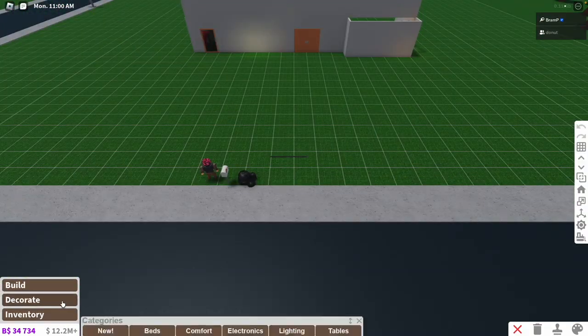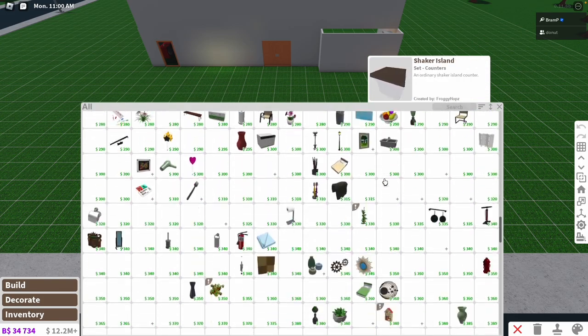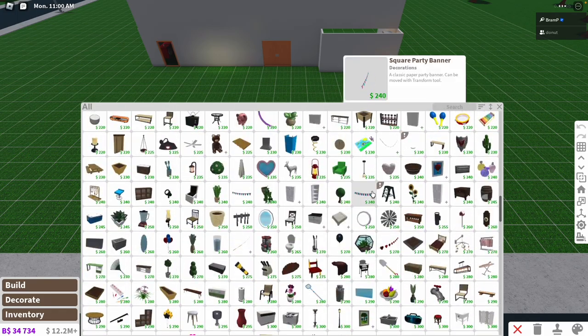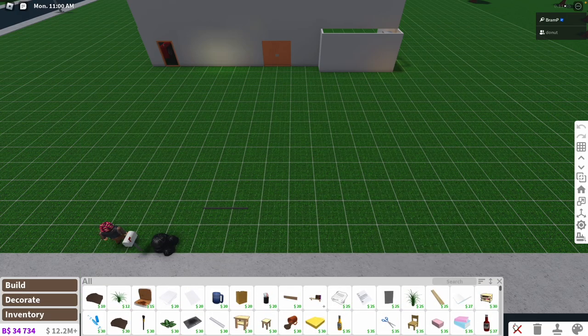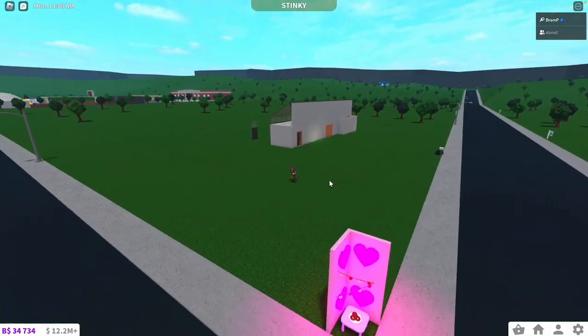If you go into build mode then and you want to load items right here, they shouldn't stay white. So everything should load a little bit faster, even if your internet is slow. I did see a lot of reports about that. Some people are still having the issue, and for me, that's what seemed to fix it. So I did want to make a video explaining what happened — I think it's a Roblox change. It didn't load in for me at all, and that's how I fixed it.